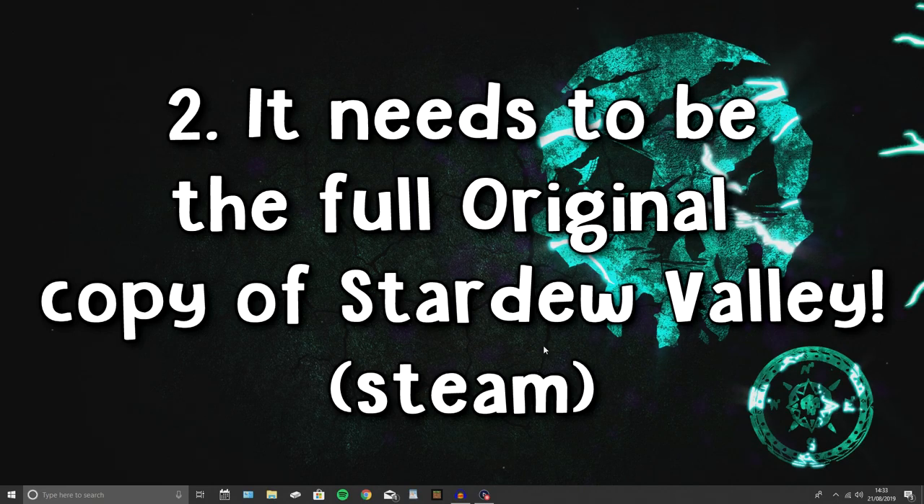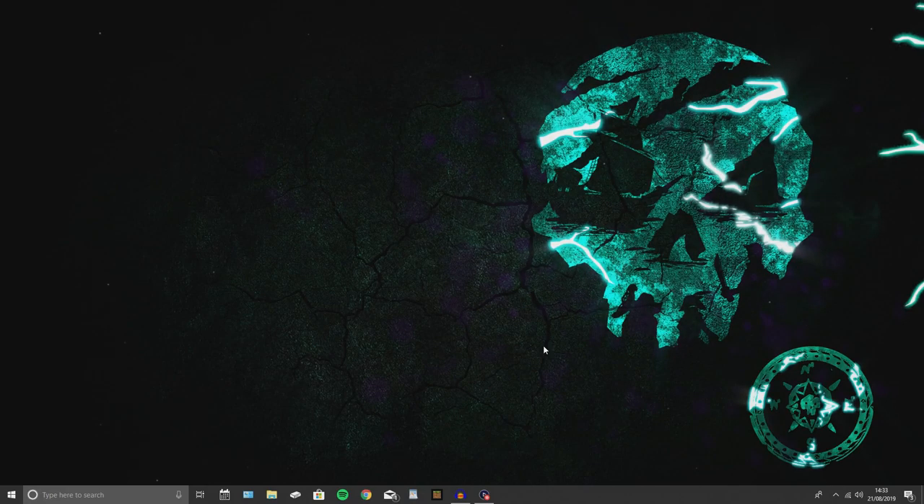Stardew Valley needs to be the full released original copy. It cannot be a downloaded or pirated version — it won't work. It needs to be a legit copy from Steam. Now let's get straight into it on how you add mods.